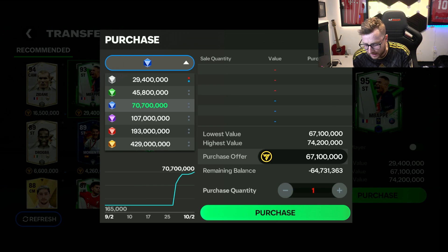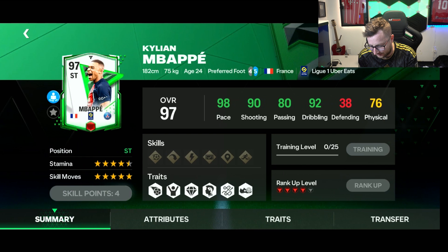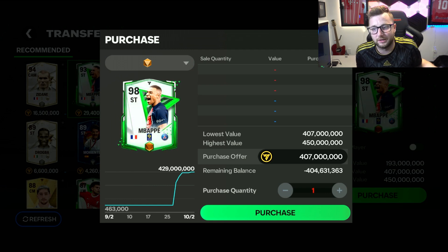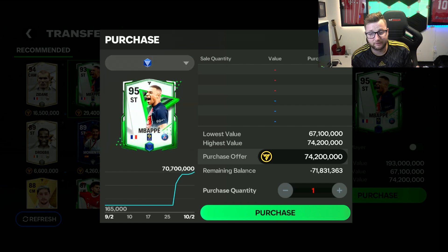If you don't see either of them, it means there's nobody buying or selling that card. So, nobody is buying or selling a max-rated Mbappe at his highest level here for 429 million. Apparently nobody has 450 million to spend on this Mbappe card, and nobody's ranked him up to this point. You can see all the different ranking levels from there as well.